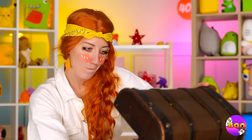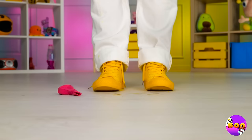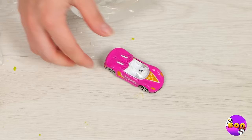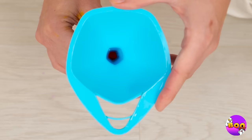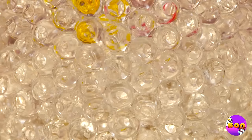Up next, a car inside a ball of ice! We could wait for it to thaw out, but let's speed things up. Look, it comes with a balloon — we can use it to make a new ice ball! Add some water beads too. It's already getting nice and cold, but let's add some color too.